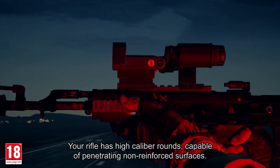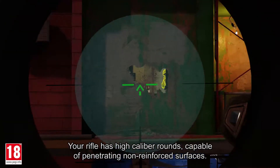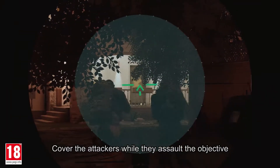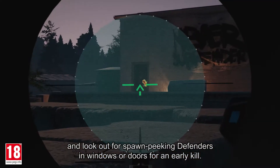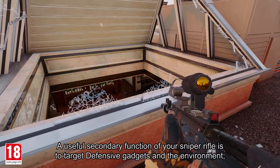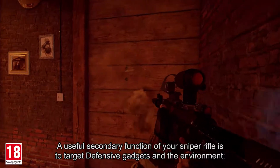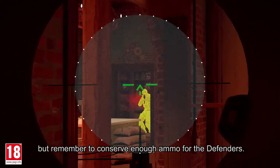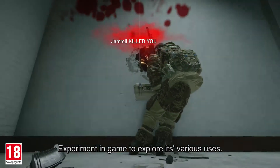Your rifle has high-caliber rounds capable of penetrating non-reinforced surfaces. Cover the attackers while they assault the objective and look out for spawn-peeking defenders in windows or doors for an early kill. A useful secondary function of your sniper rifle is to target defensive gadgets and the environment. But remember to conserve enough ammo for the defenders. Experiment in-game to explore its various uses.